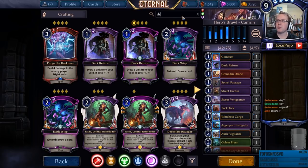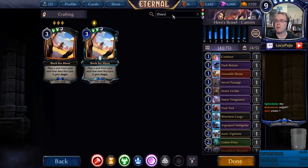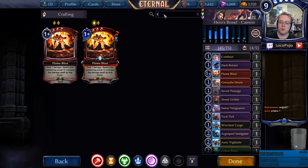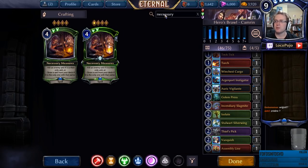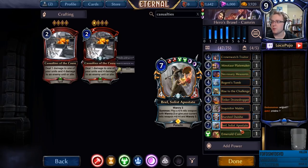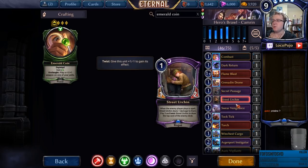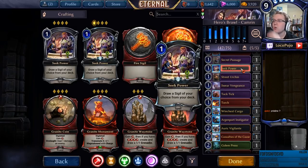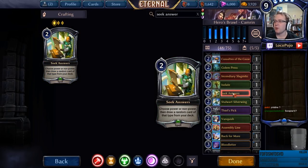We need Dark Return for Cameron — anything that reads 'draw a unit from our void' like Back for More is really important. Anything with unblockable like Thieves' Pick or Secret Passage gets us the damage we need to win. We still need removal: Flame Blast is important, Torch is reasonable, and we've done Combust. We could also do Casualties of the Cause. Emerald Coin was the card for the market — now we're at 46 out of 75. I have Winchest Cargo, we'll run Seek Power and probably Seek Answers.